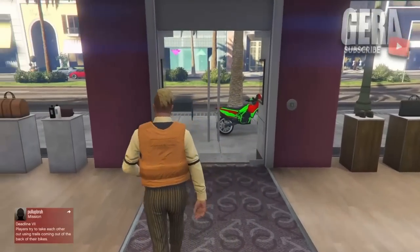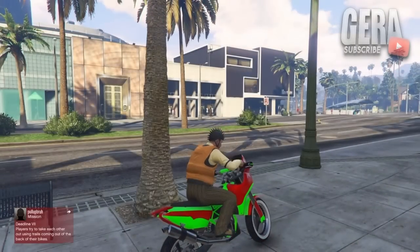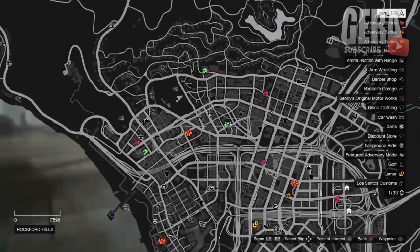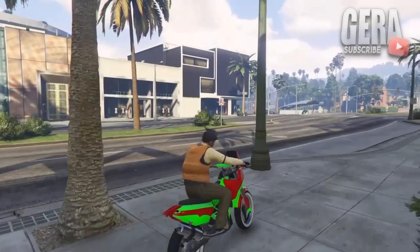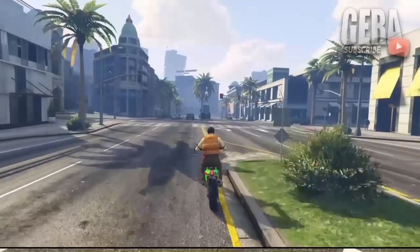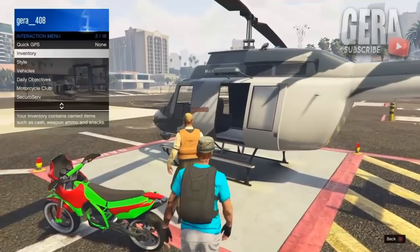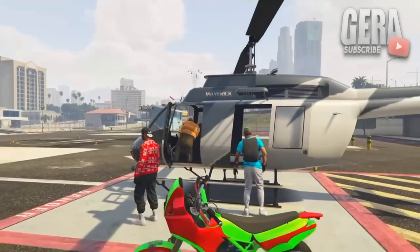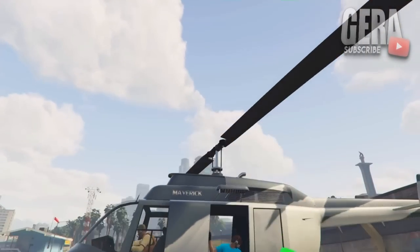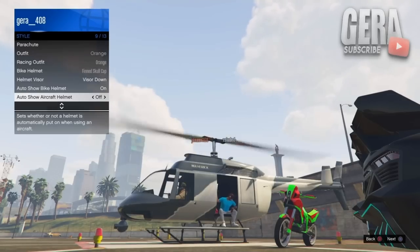Now I'll show you how to get the pilot headset. Go to the location I'm about to show you on the map — you can even request a helicopter pickup if you'd like, but this is the free version. Simply go to this location where helicopters spawn. Once you're here, make sure you're wearing the outfit that has nothing on its face. Go to style and make sure auto show aircraft helmet is set to on, then simply get into the helicopter.